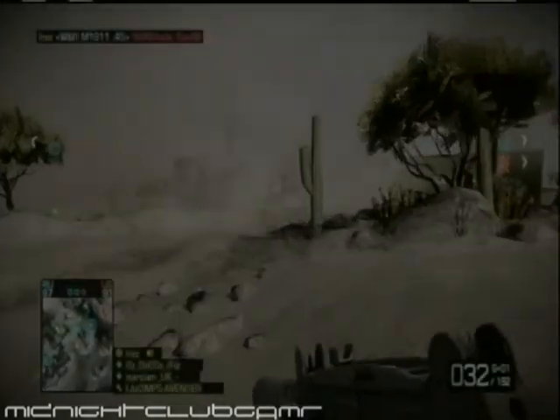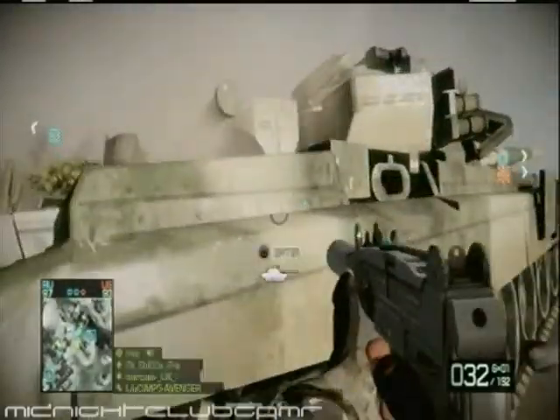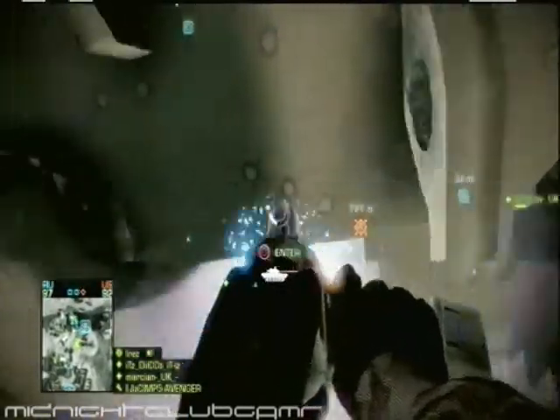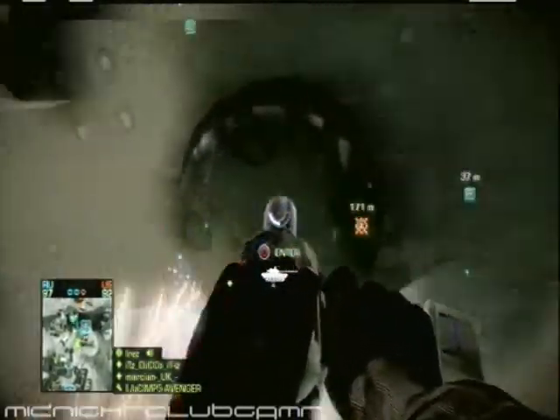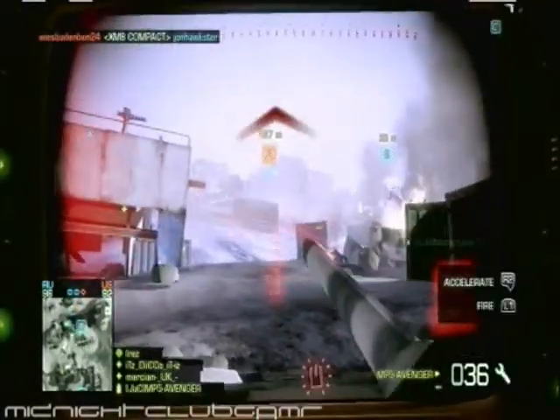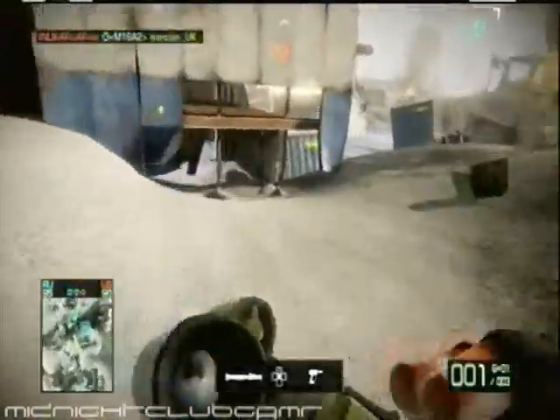What's going on YouTube, Midnight Club Gamer here again with some more PS3 gameplay of Battlefield Bad Company 2. I'm here at Atacama Desert in conquest mode. I'm using the Uzi with no scope, just using ammo so I don't run out. I fast-forwarded the first part because I had to walk all the way here since all my squad members took all the vehicles.